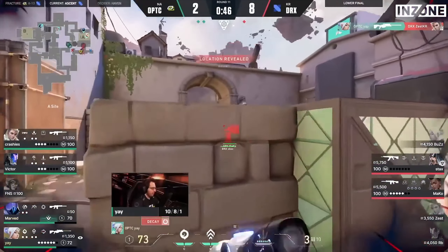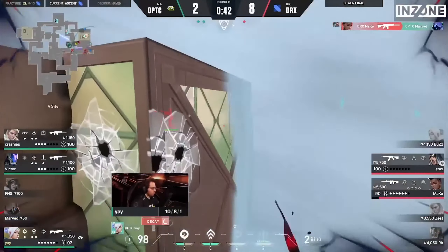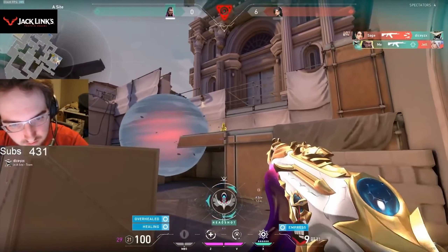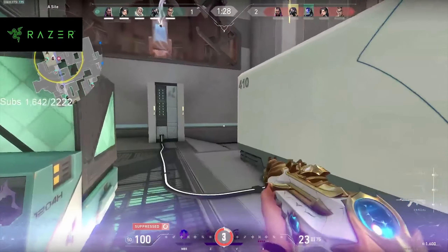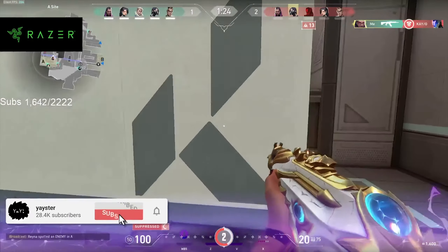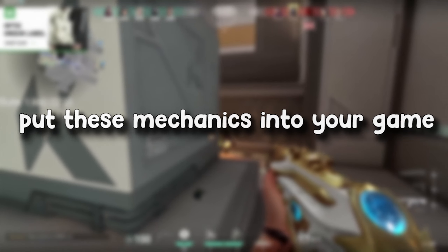Lastly, we're going to talk about his movement. When you watch Ye, his movement doesn't really stand out, however he actually uses movement to help with his aim. In this clip, you can see he doesn't move his mouse whatsoever and lets his movement correct his aim for him. This is good as it makes it harder for the enemy to kill him and he's also correcting his aim all at once.